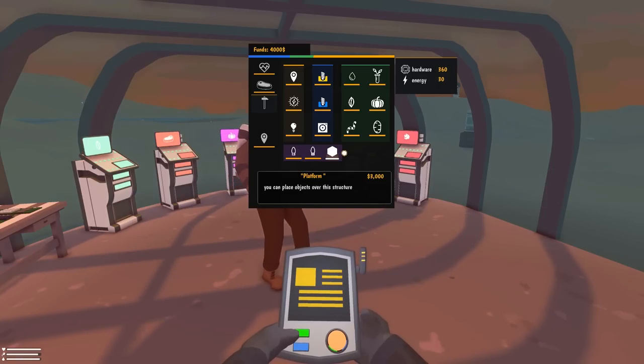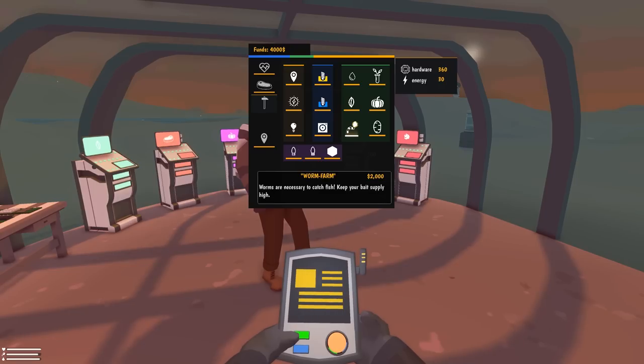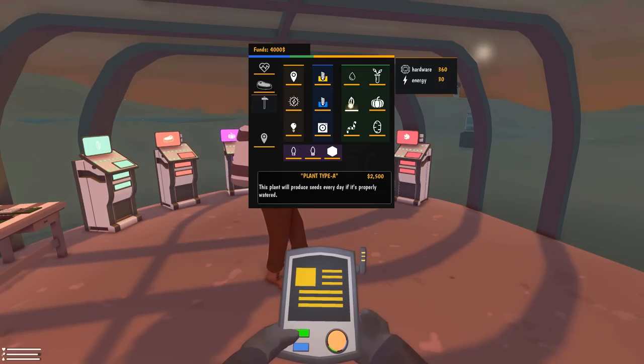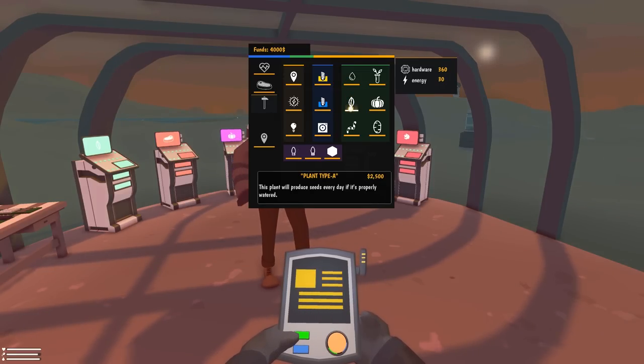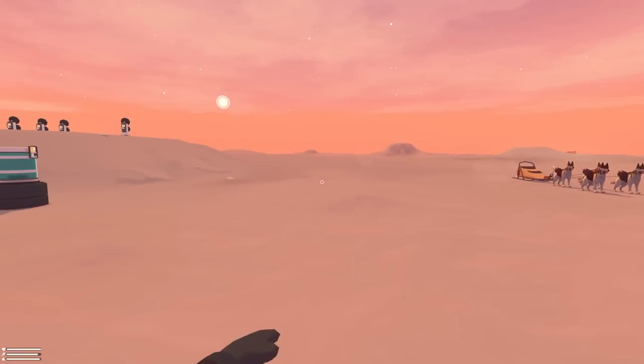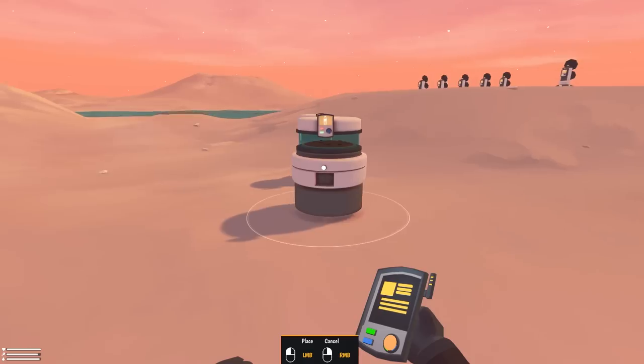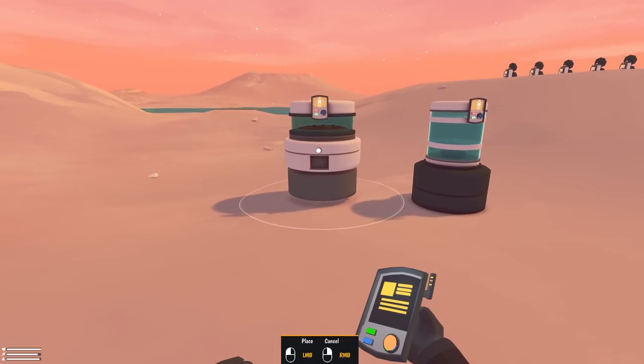What does the seed thing look like? There's a worm farm for 2,000 — worms are necessary to catch fish. There's potato plants. I think what we're trying to buy is plant type A, or the worm farm. I'm cool with the worm farm — let's do that. All right, go ahead and place it. This is kind of fun. There we go.